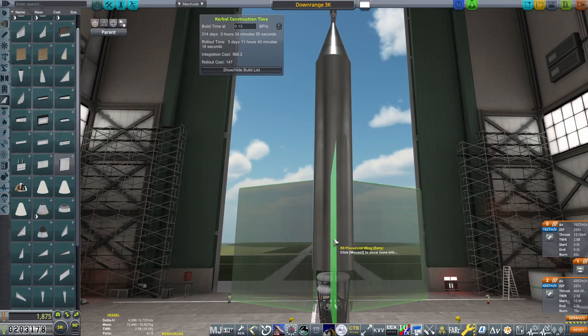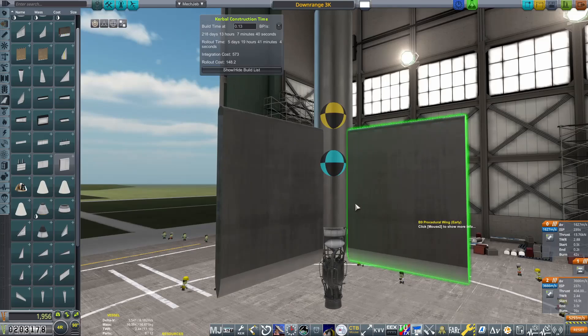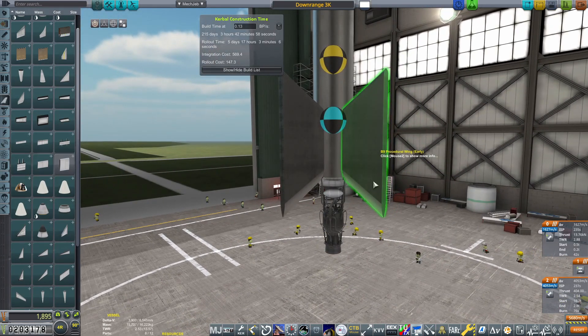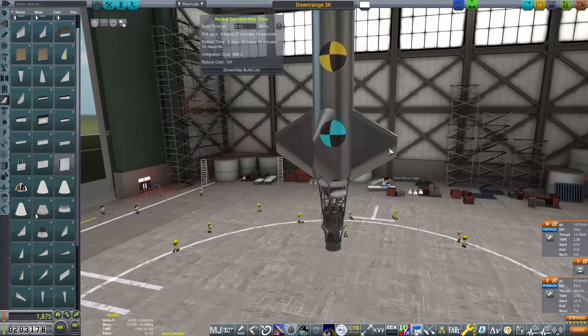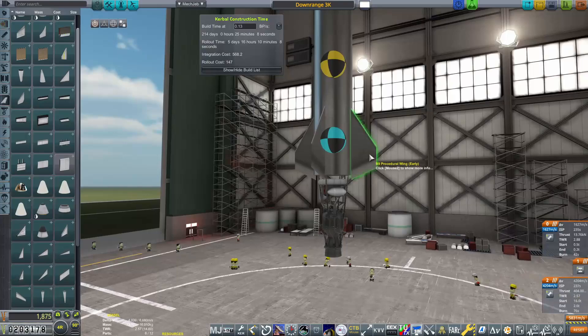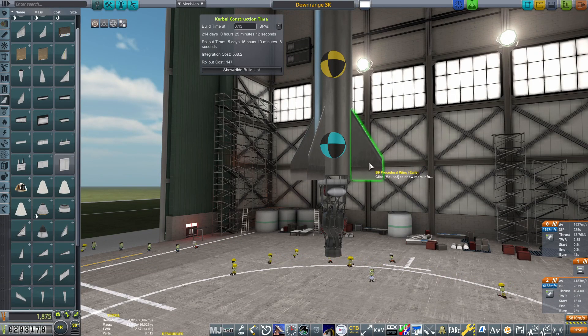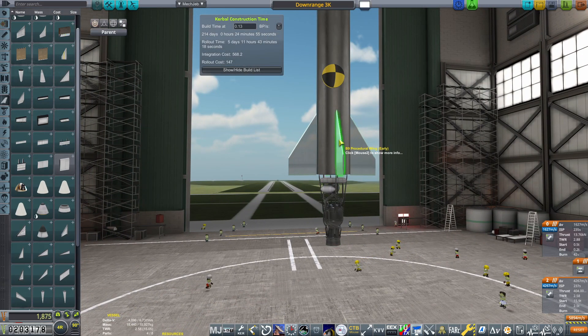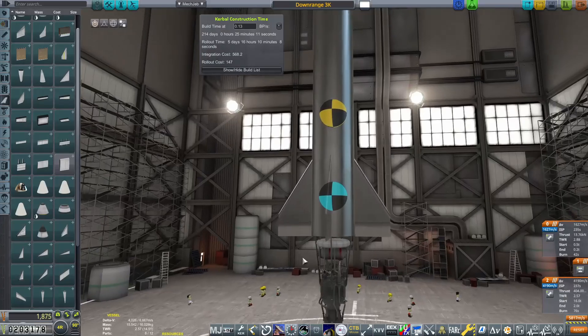With the engine attached, we can once again go to the part action window and fill up the tanks with the correct fuel mixture for this engine. Now it is time to add some fins to the bottom of this rocket so that they can provide a bit of aerodynamic stability. I like to have the overlays up for this just so I can make sure that the blue ball is underneath the yellow ball. In order to mold the B9 procedural wings, what we can do is hover over the wing, press B, G, or T, and then drag with the mouse, and you can mold those wings exactly how you like them.